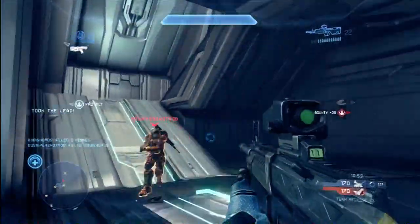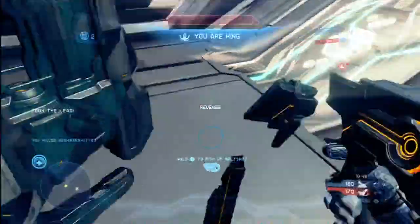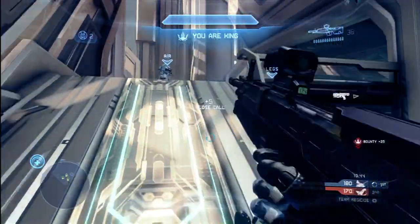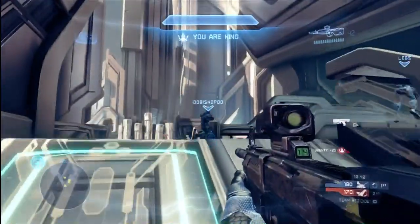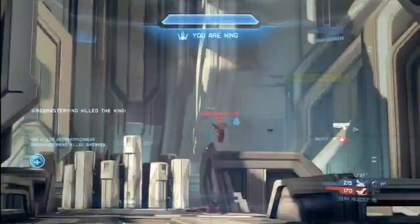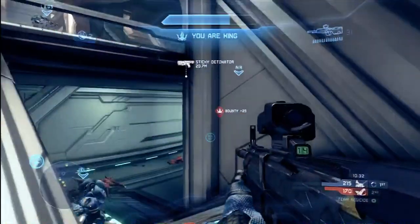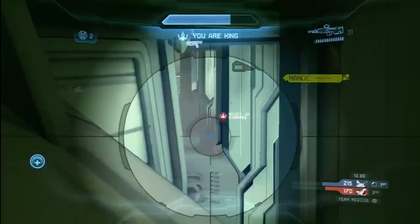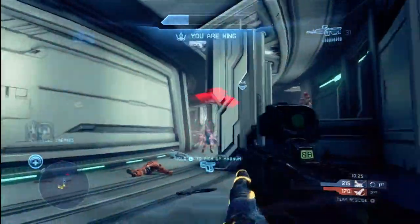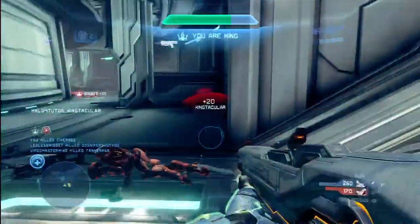Watch out for that one as well. Here I take this guy out with a nice headshot DMR. Basically, you're going to be king for the balance of the game. When you're the king during a Team Slayer game type, it's better to find a position where you can fortify yourself and hold down the fort. Because you've got this big bounty up over your head and the other team is going to be gunning for you — they're going to be coming out of the woodwork chasing after you. You really don't need to go out looking for trouble because trouble will find you. Here I get one of those King Jousts — nice DMR work on a one-on-one situation.